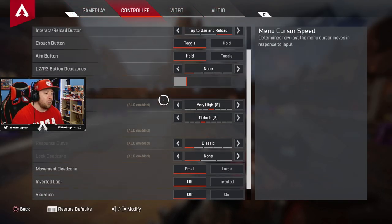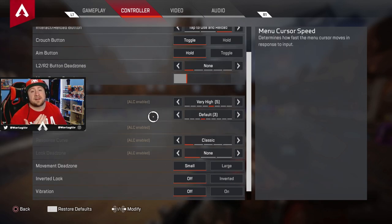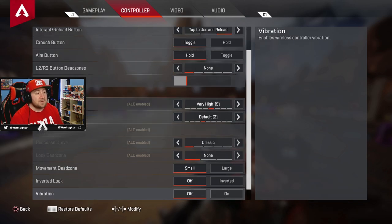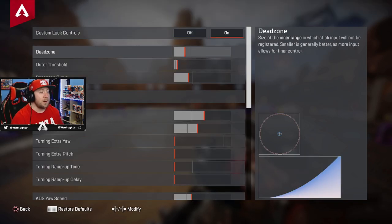We're going to go to the controller section and down to the Advanced Look Controls. These are my old Apex Legends settings from before using ALC — very high sensitivity and ADS default by three. You want to have a classic response curve for the settings I'm going to go over. Menu cursor speed I have set to seven — this is something you still need to adjust for your best settings in Season 5.